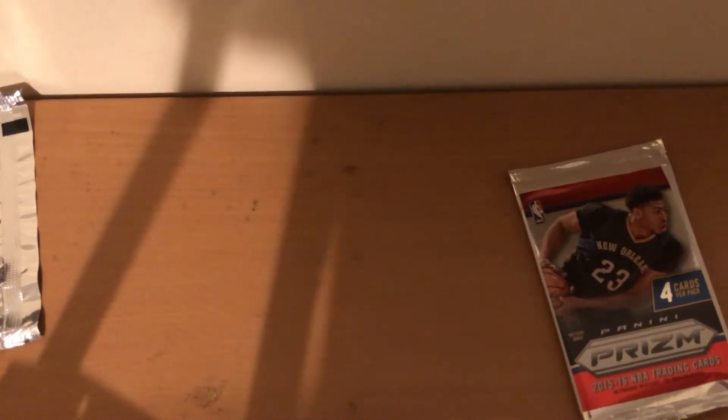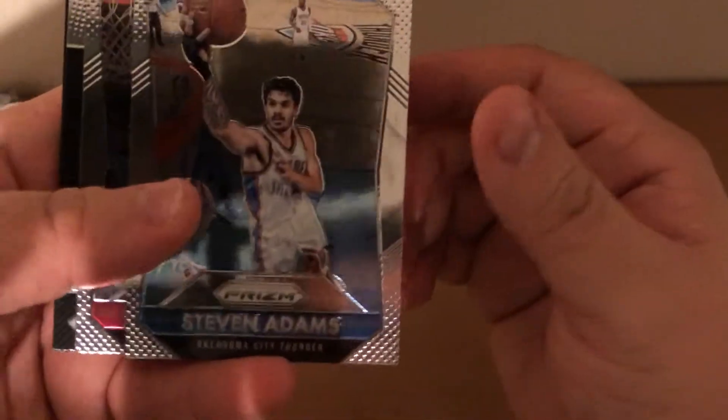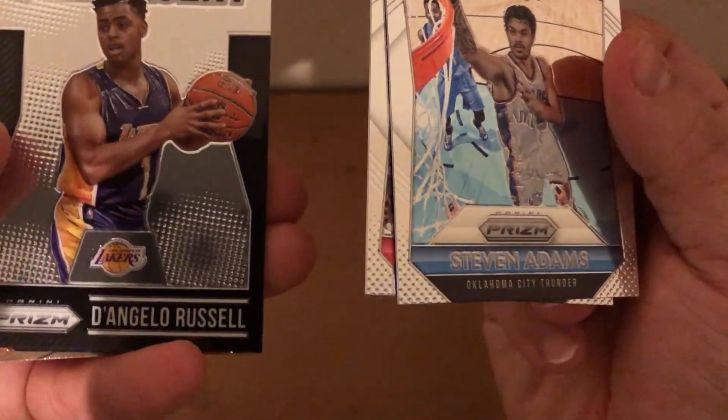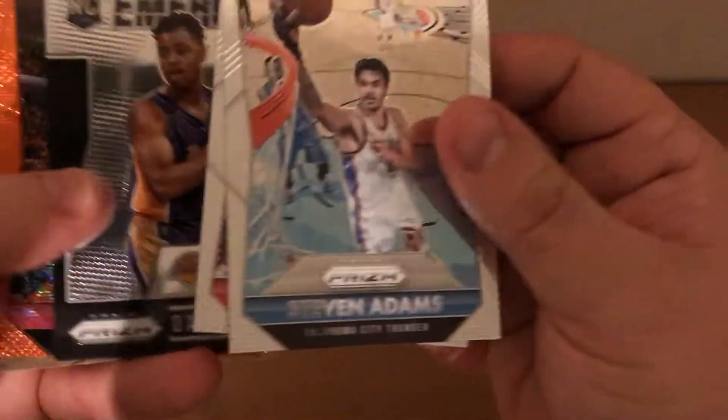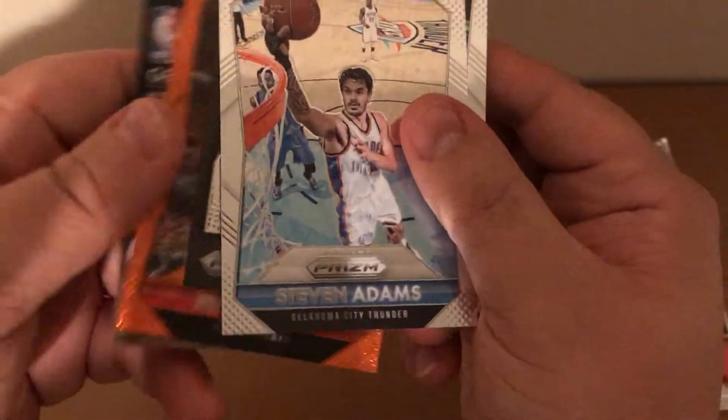I think you should just go back and get a Scottie Pippen card from the 90s or his rookie card or anything like that. Steven Adams was playing very well, DeMar DeRozan, and nothing very nice — a rookie of D-Lo, a rookie emergent, and an orange of Jeff Teague.